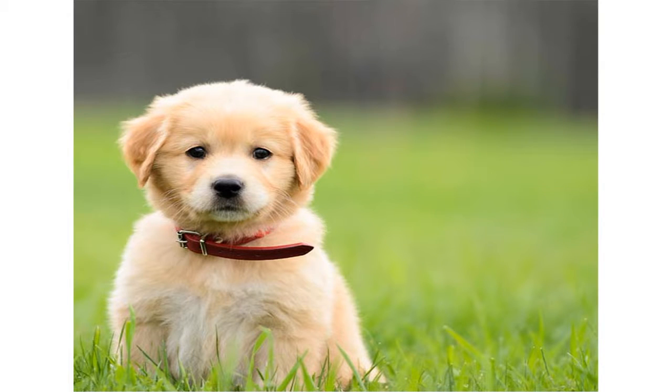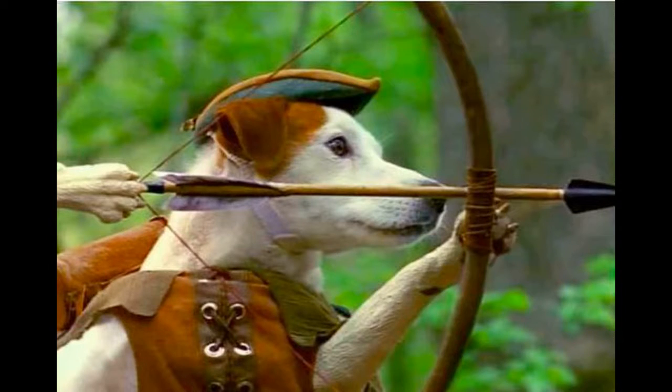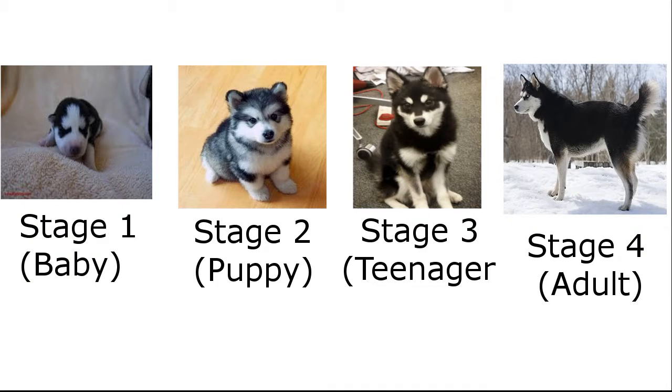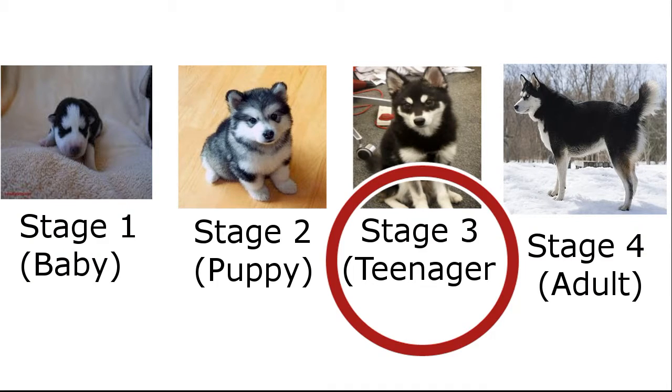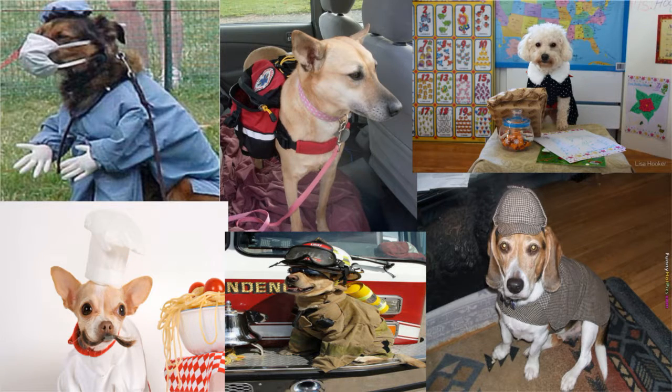What's going on guys, today we'll be looking into the different skills and classes your dog can unlock. Once your dog reaches stage 3, which is the awkward stage, your dog can unlock many classes that you can choose from. Let's get started — there's a lot of classes out there, but I'm only going over the coolest ones.